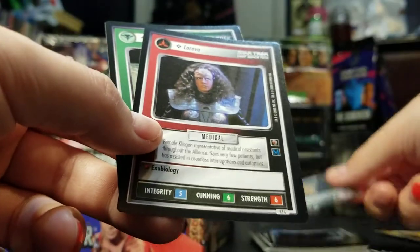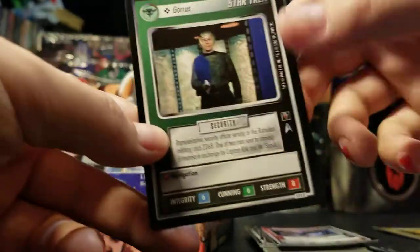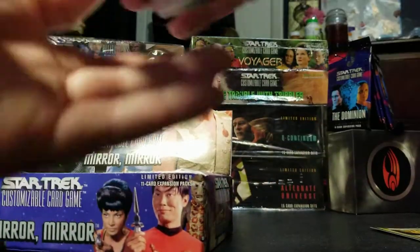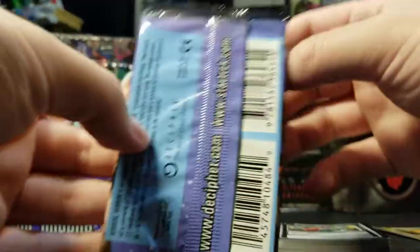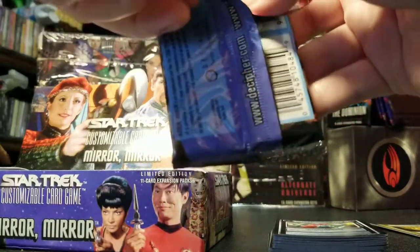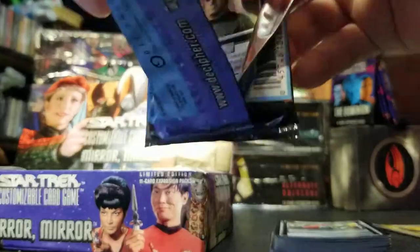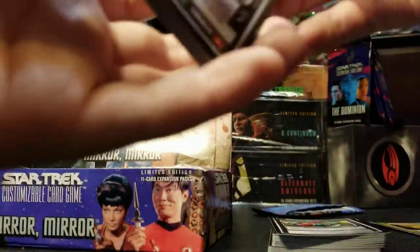You would plan out your deck — you'd put the right systems in your deck that matched what characters you had. If you had a bunch of Romulan personnel with treachery and biology, you would put missions or planets in your deck that required those two. Then your opponent would seed dilemmas that messed with treachery and biology, because they would see what your systems are, and if they had those dilemmas in their deck they would choose to put them accordingly under the missions.